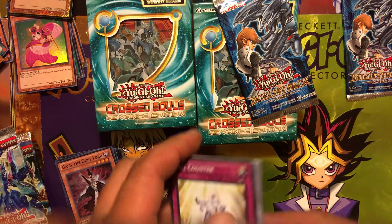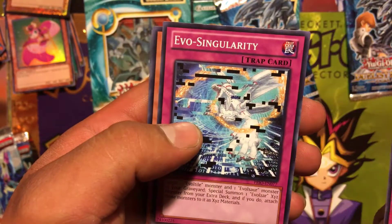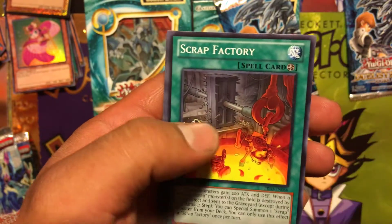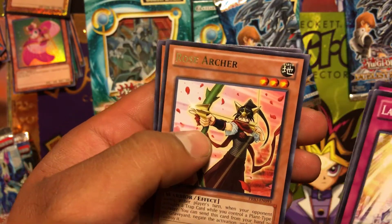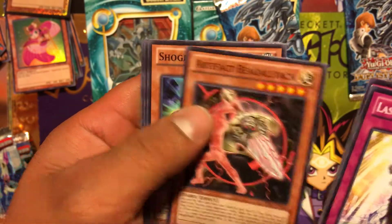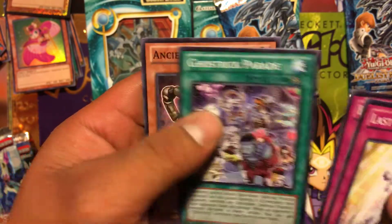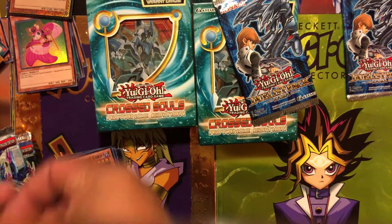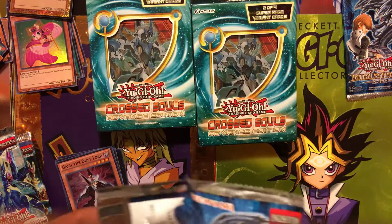For the Primal Origin pack we have: Last Counter, Evo-Ghost Trick, Doll Scrap Factory, Rose Archer, Artifact Show G Night, Ghost Trick Parade, and Ancient Gear Box. No foil there, but we still have our Duelist packs.